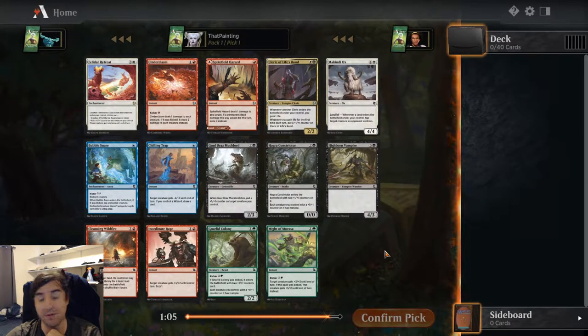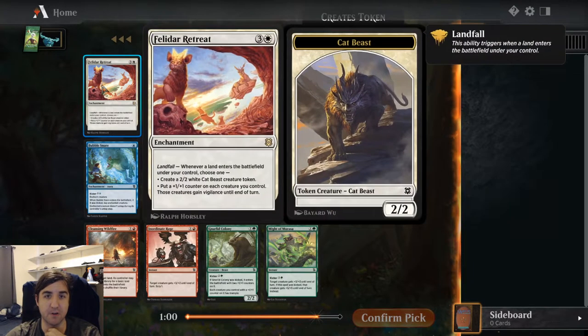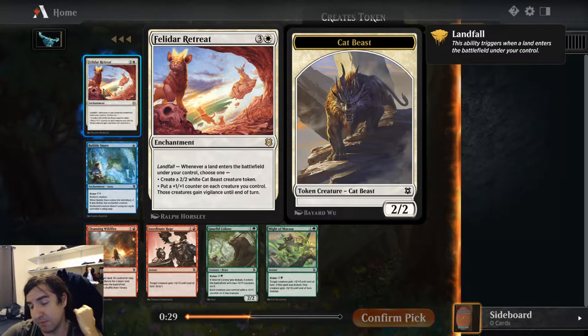We didn't get that guy, but we did get a very powerful rare in Felidar Retreat. Landfall making a 2-2 — this is free creatures as long as you're playing lands, which in this format isn't that hard to do. And as soon as you feel like you have enough lands, you can put a +1/+1 counter on each creature you control, and everything gains Vigilance. So you can swing in with bigger flyers, bigger evasive creatures, bigger ground creatures, and still block on the crackback. These are permanent +1/+1 counters.